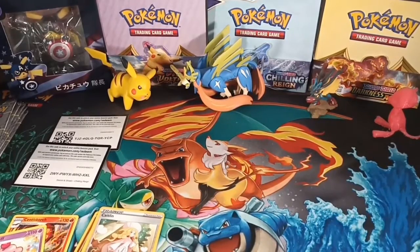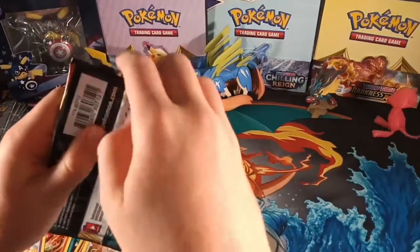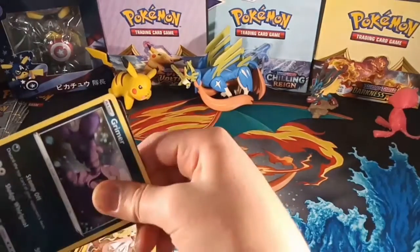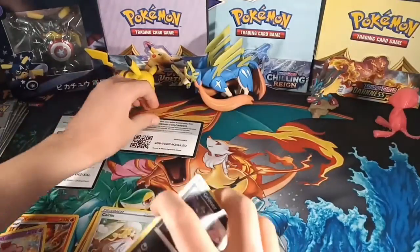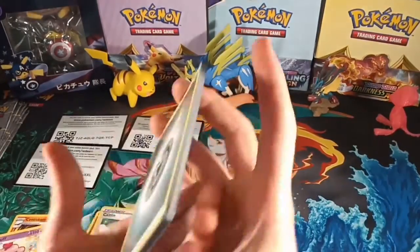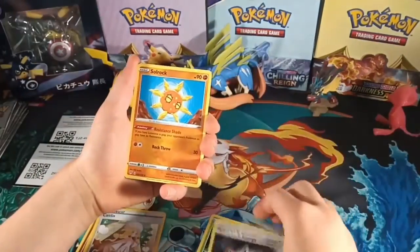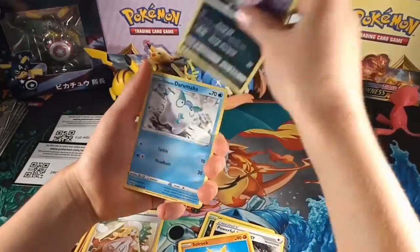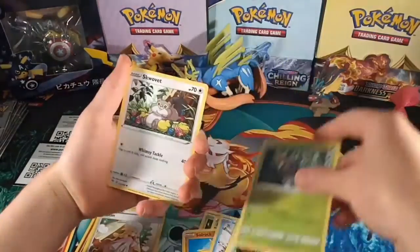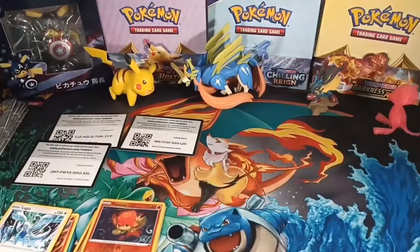Let's see how Darkness Ablaze applies. Metal Energy, Carnivine, Powerful Energy, Salt Rock, Grimer, Galarian Darmanitan, Centiskorch, Rowlet, Skwovet, Pincurchin, and Lugia. So we can put these there and put these away.